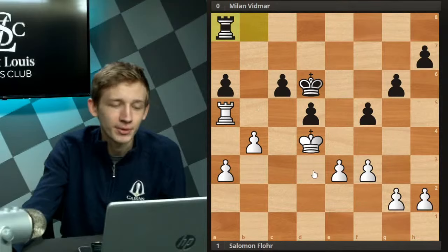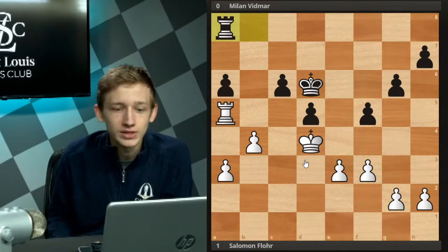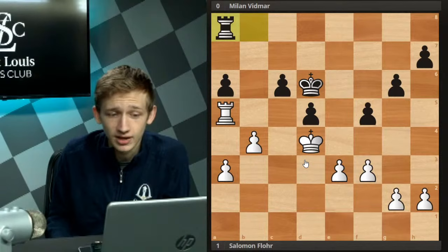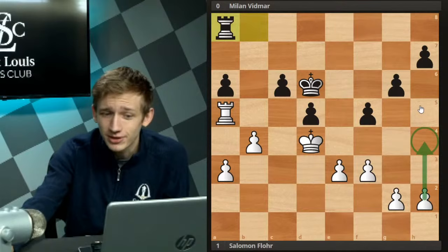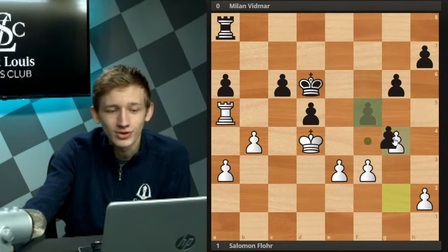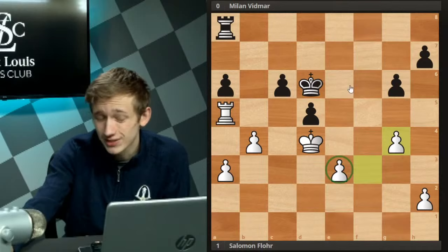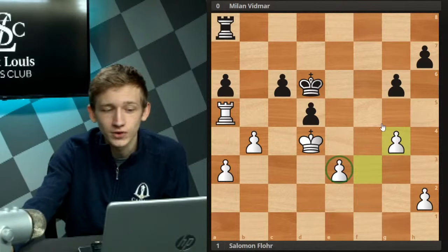With no way through on the queenside, we have to turn our attention to the kingside. Many are suggesting gaining space with h4, f4, or g4, and wanting to gain space is reasonable — but there's no comfortable way to do it. Playing h4 doesn't really accomplish much; f4 gives yourself a backward pawn weakness; g4 gives a weakness you have to track. The correct idea, mentioned by some in the chat, is to play e4.